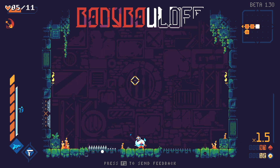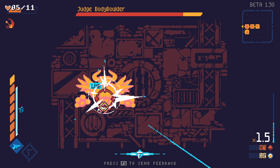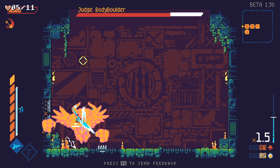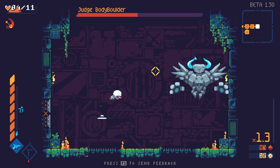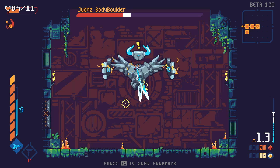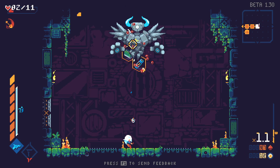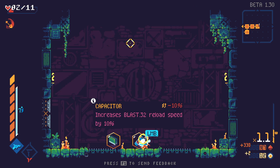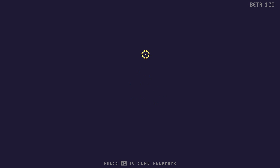Here we go — Body Boulder. Just go ahead and do that. There's a chance you can stun him there. Whatever — I killed him. He dropped no heals, goddamn it. Okay, we finally did it! We beat the first boss! Now things get hard.